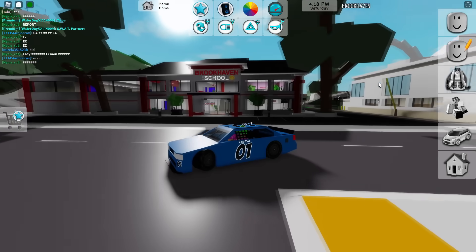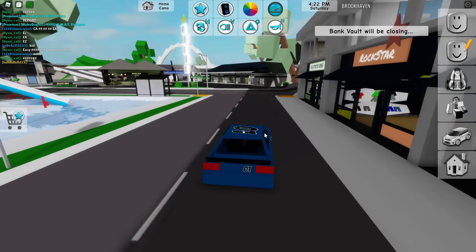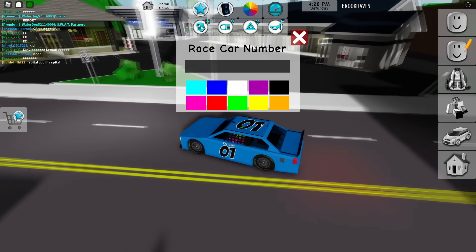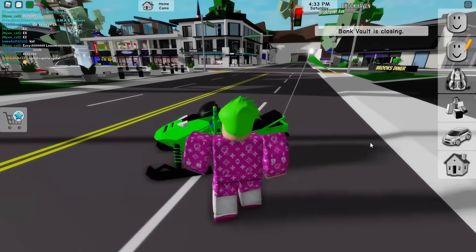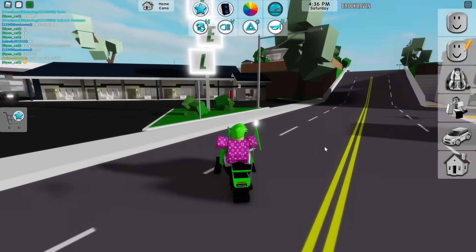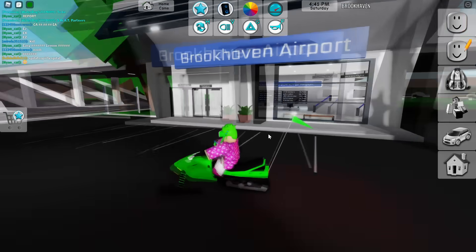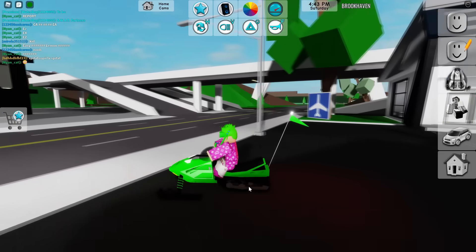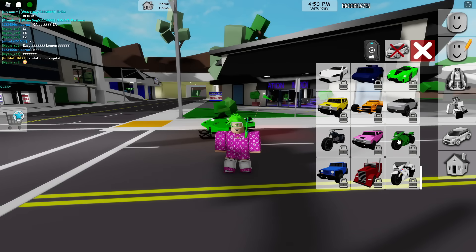Another recent addition is the NASCAR racing vehicle, added about a month ago — you can even change the race car number on top to whatever you want. And there's also this snowmobile, which is really cool with a little flag on the back and a modern, fancy design.